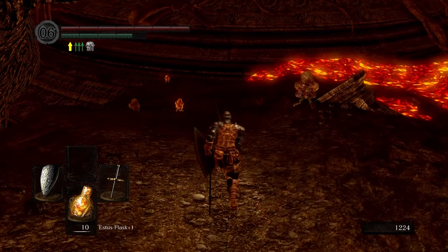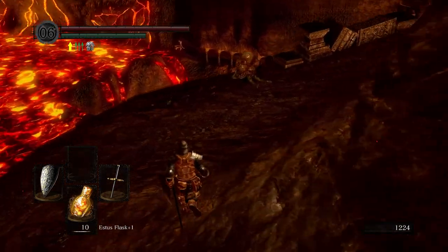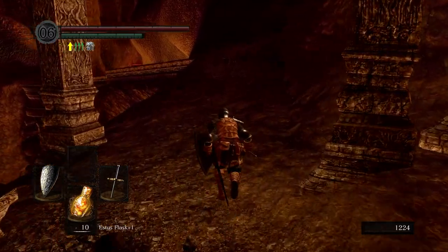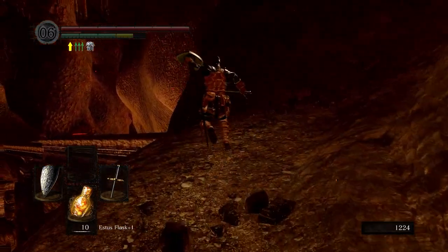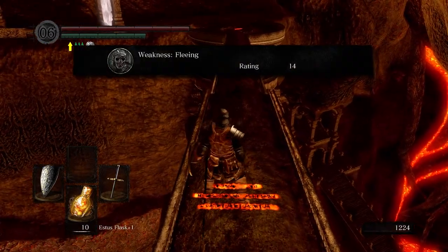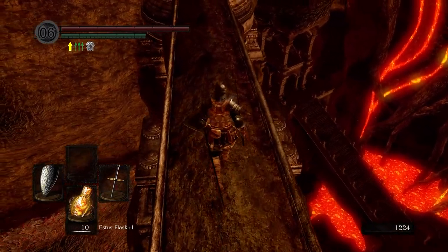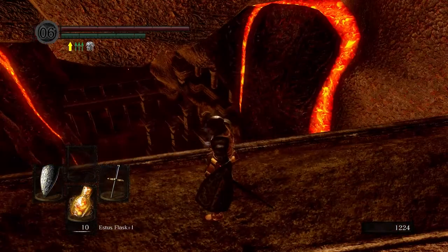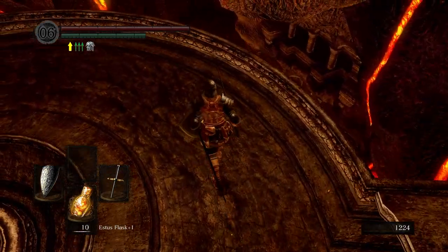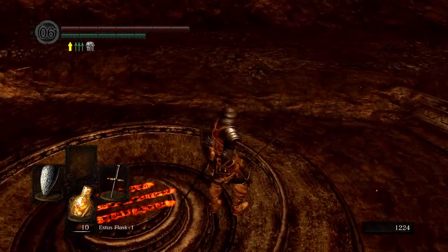We have to make our way downstairs. Some of these guys are starting to chase us from last time, so let's go ahead and go around. There's a Capra demon way down there - I wonder what that's about. Let me check Ceaseless Discharge's weakness - it says fleeing. I don't think I've ever been down there; it kind of seems accessible but I've never been there before.